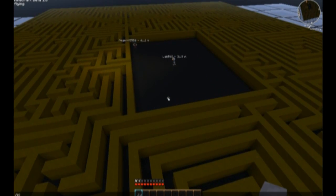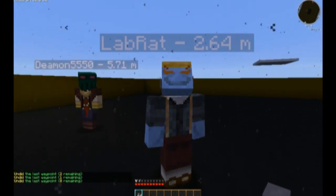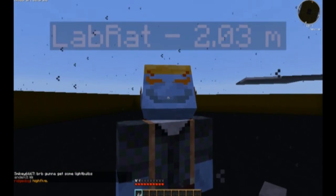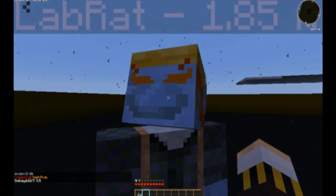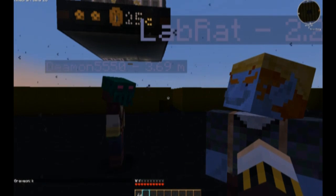He just follows you around, and you can have a Notch, or Mexi, if you wanted Mexi to follow you around, because who doesn't? You just set them to follow you around, and they will. It's freaking amazing. Again, check it out — Citizens on Bukkit. Thanks for watching, YouTube.